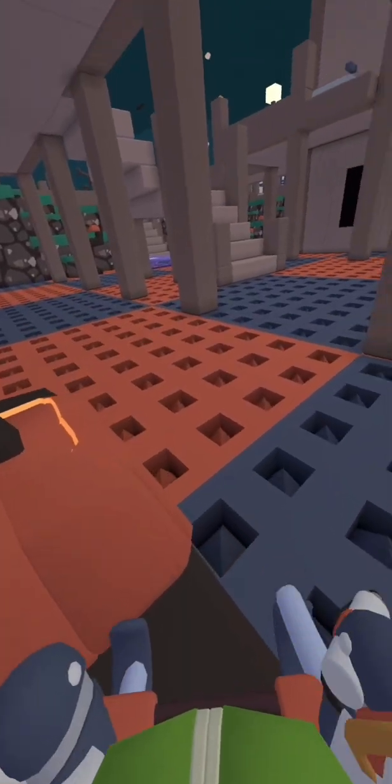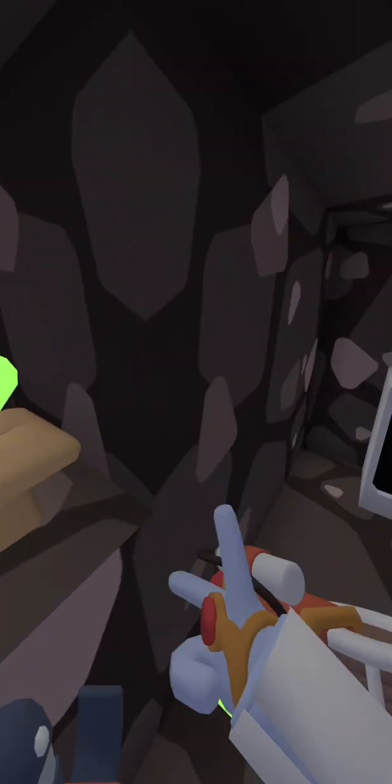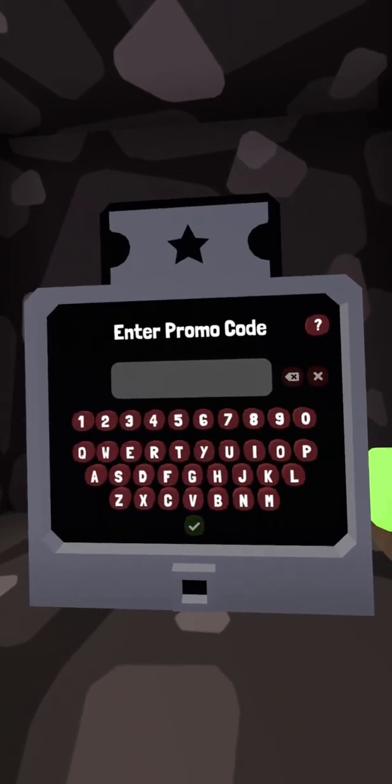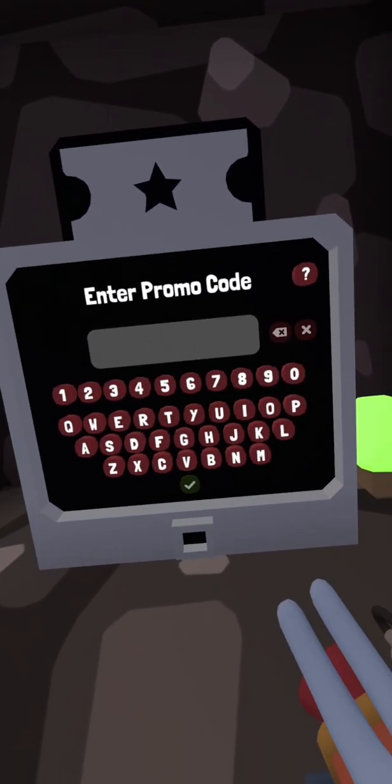The next one you go over here and down here, and it's on this log over here. The last one is on the back of the mushroom near the promo code. There's also a new promo code — the code is 'halloween' and it is on screen.